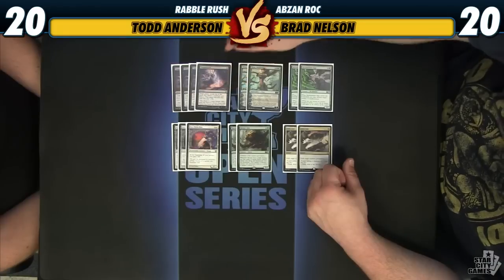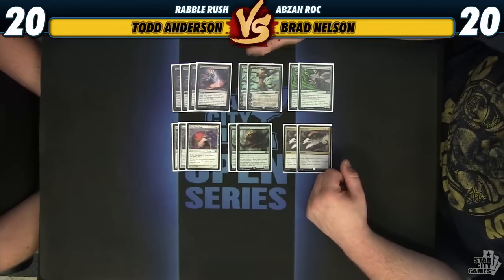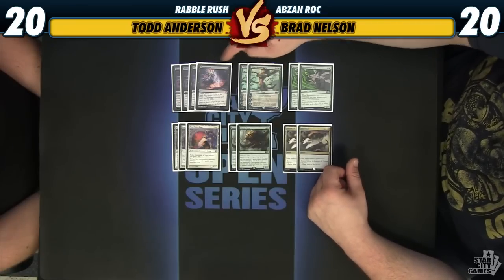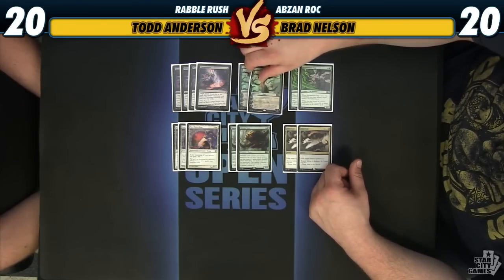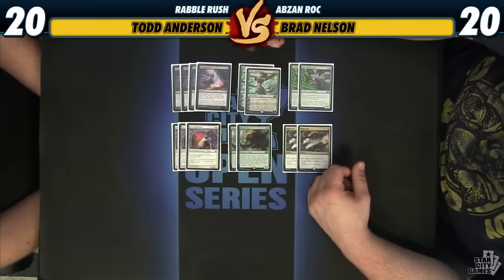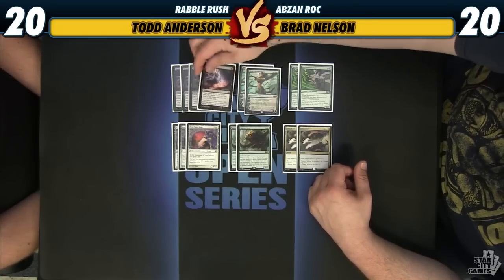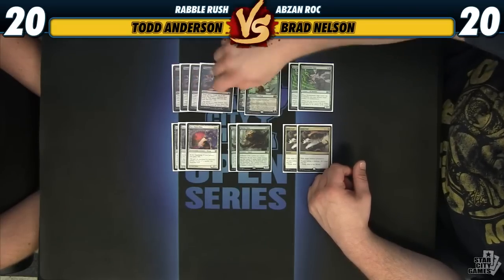We have four Thoughtseize to help out against mid-range and control decks. There are going to be some tough matchups that run Ashiok or just a bunch of stuff that's going to be difficult. That complements our Nissa, Worldwaker, because if you get your opponent attritioned out, just a couple turns of Nissa ends the game. You just want to make sure when Nissa comes into play it's not going to die, and that's what the Thoughtseize is there for — it's more of a late-game play alongside another spell.